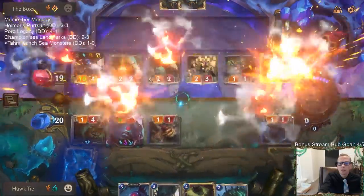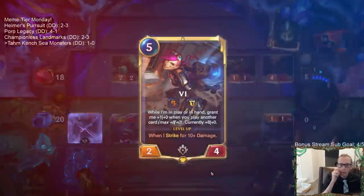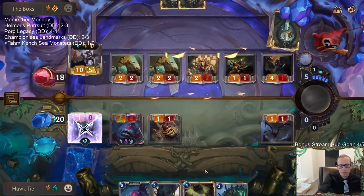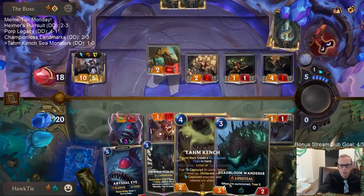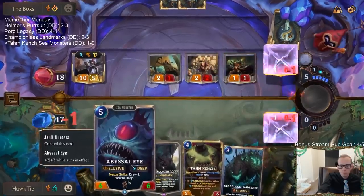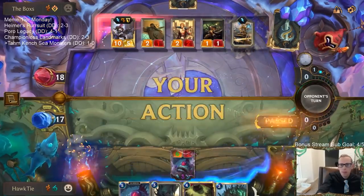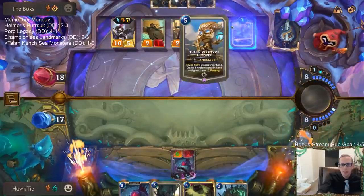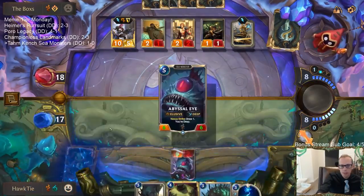We got one out of the three cards we wanted to hit with that — one out of three. Let that Make It Rain. We got leveled up Vi. Yes, it is Twisted University! Awesome — Twisted University. So now they just get another three cards a turn. That deck is sweet.